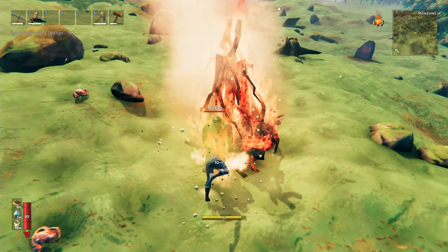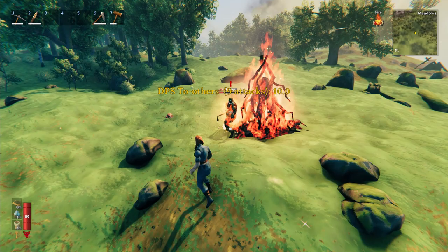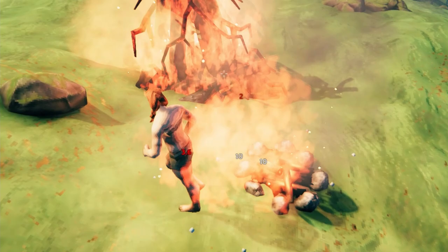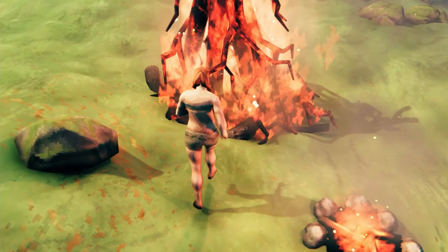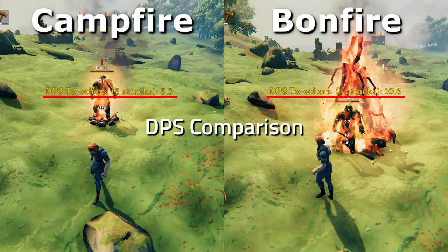When an enemy takes fire damage in Valheim, there are actually two sources of damage. One kind is inflicted by the mob being in contact with the fire source itself, and the other is tick damage from the burning status effect. Whilst the tick damage of the bonfire works the same as the campfire, the contact damage from the bonfire is actually double that of a campfire.